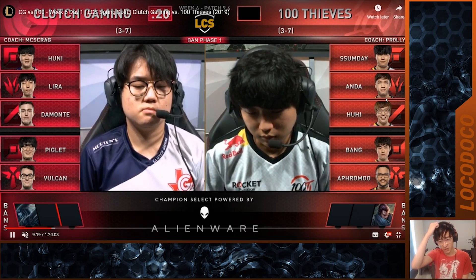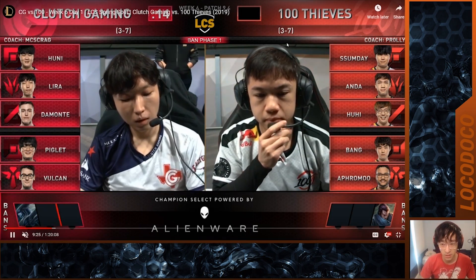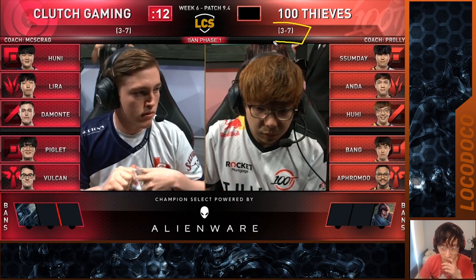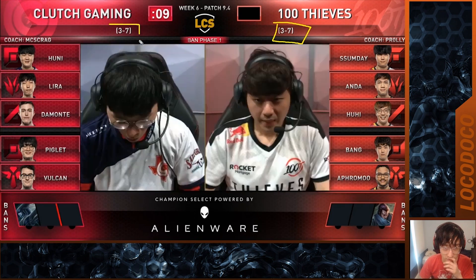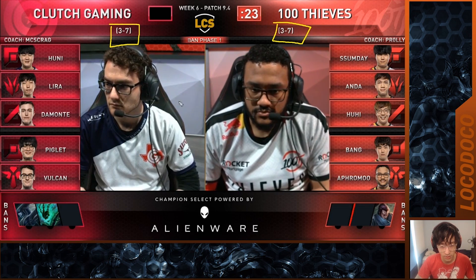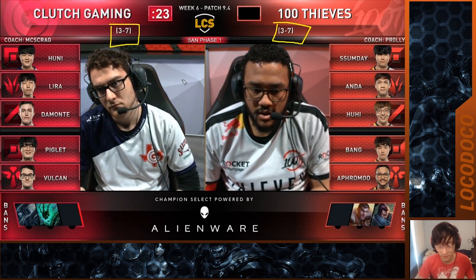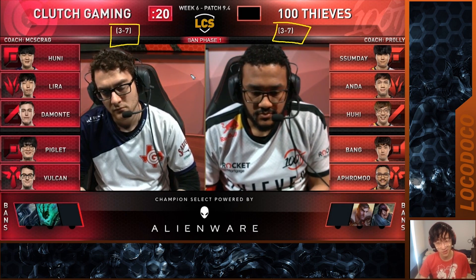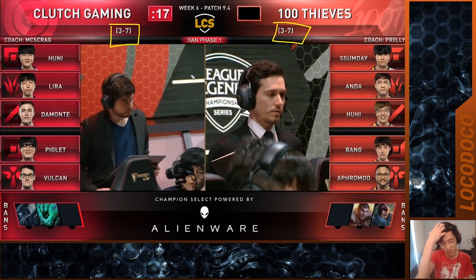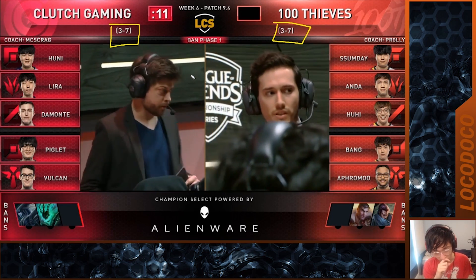So we have Clutch vs 100 Thieves. Both teams are actually doing so badly compared to what they thought their roster would be. They're both 3 and 7. I think Clutch and 100 Thieves were both upper half of spenders. They're definitely spending a lot on their roster and these are not the results that they wanted, so it is very worrying to see.